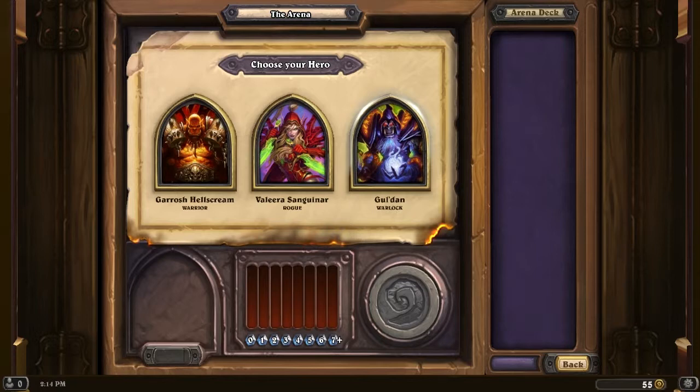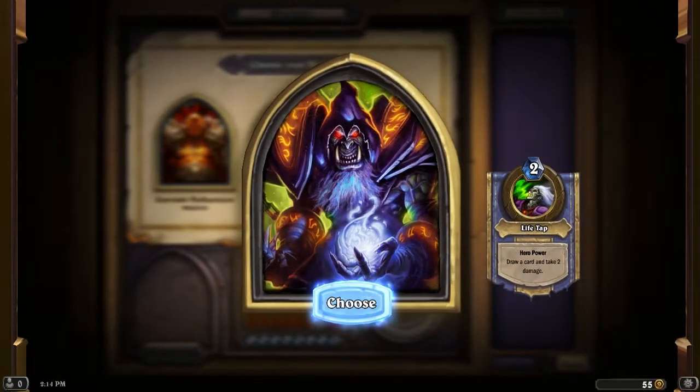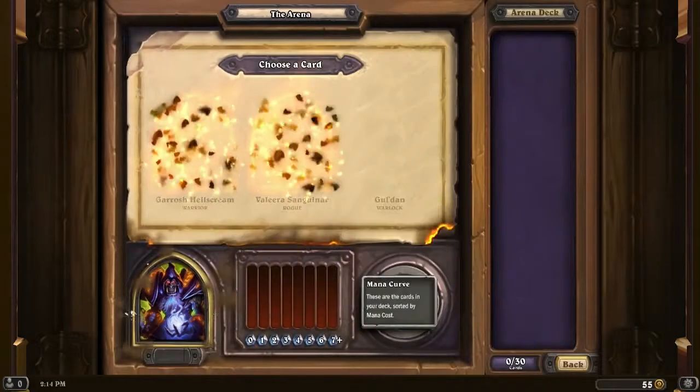Now, I know I said it last time to remind me and yell at me if I don't take card draw. But with the Warlock, I think it's the only exception where I might not take the card draw if the other cards are favorable. Because the Warlock's ability is Life Tap — draw a card and take two damage. So we have our own way of card draw. Obviously we don't want to rely too heavily on it because it deals two damage to us, but it makes it a little bit easier to get stuff.